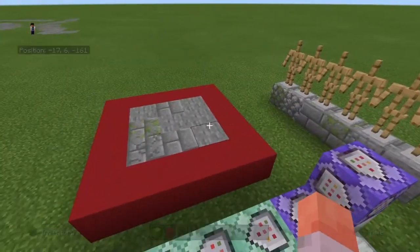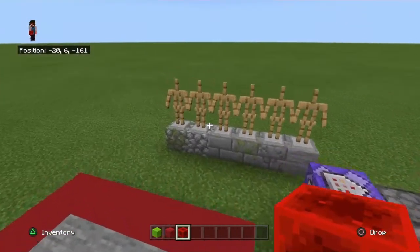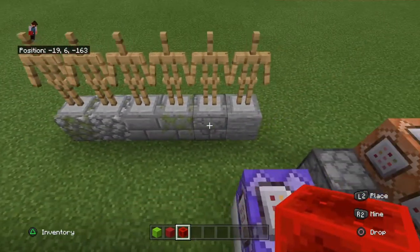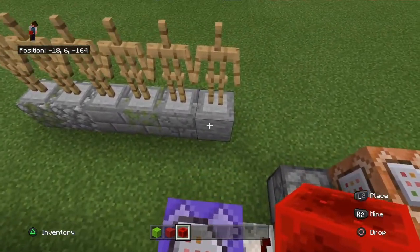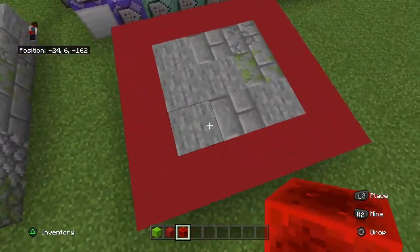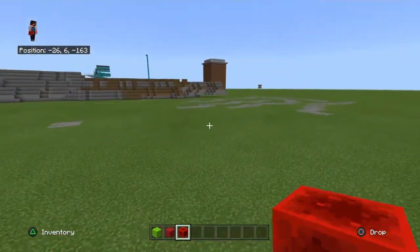If I grab a redstone block here — I've got armour stands here named PathEdit, and they've all got different blocks underneath. You can have however many, obviously more than one, two and above. You can have as many blocks as you want to go into the path. And this is where it randomises it before it clones to you.